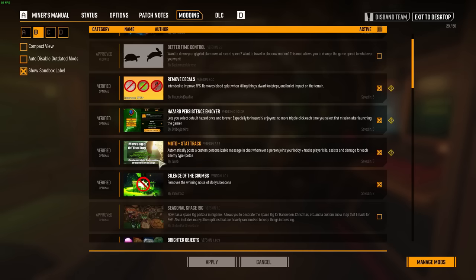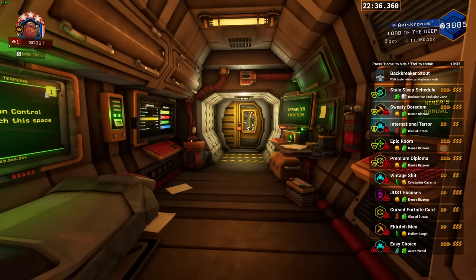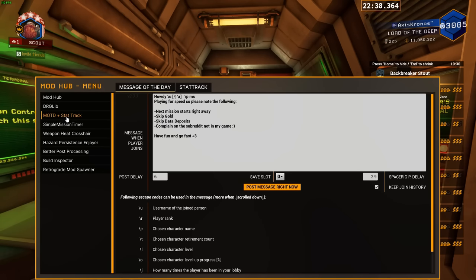Next we have Message of the Day and Stat Track. Stat Track is a nice feature — the main thing I have it for is to post a message in chat whenever someone joins the game. It greets the player by username, posts their rank and ping in milliseconds, then posts a little section that orients people joining my speed-running lobby to give them an idea of what I'm doing.